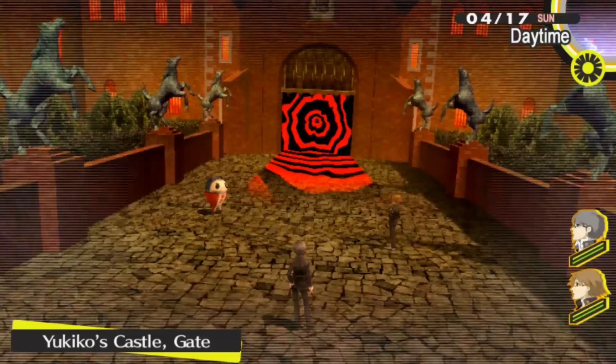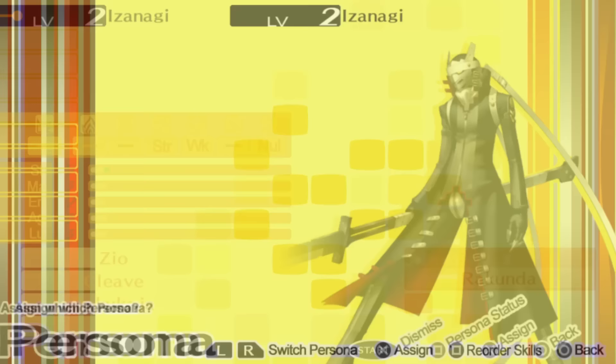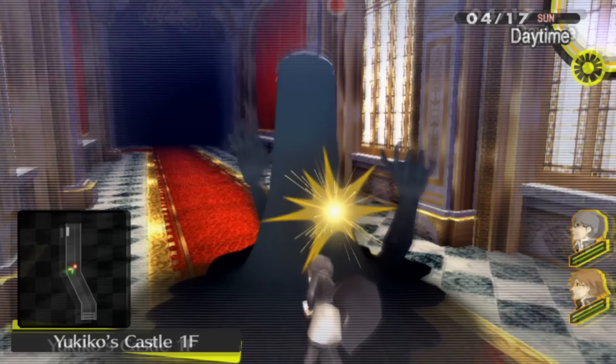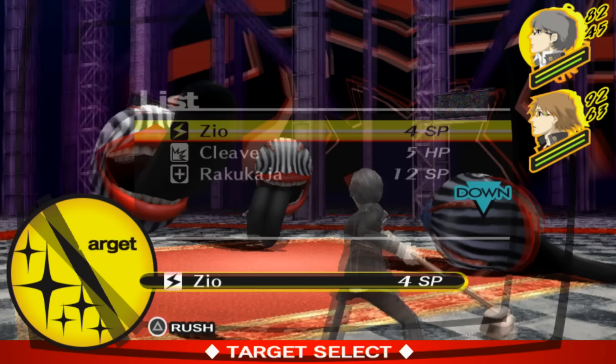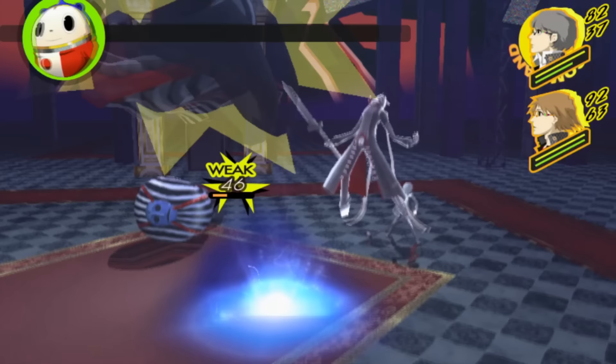After Yosuke accepts his shadow he gets his persona, then we go back. The next day we start the Magician social link with Yosuke. After that, we tune into the Midnight Channel to see Yukiko on screen and it turns out she's missing, so it's back to the TV world to find her. I should point out that Izanagi is by default a much better persona than Orpheus — Orpheus had two weaknesses and no resistance, however Izanagi only has one weakness, is resistant to electricity, and is completely immune to darkness.